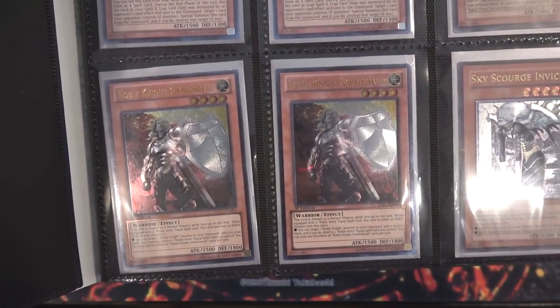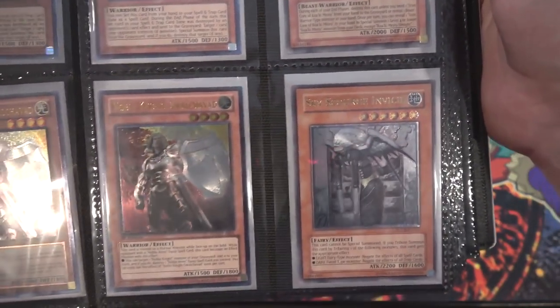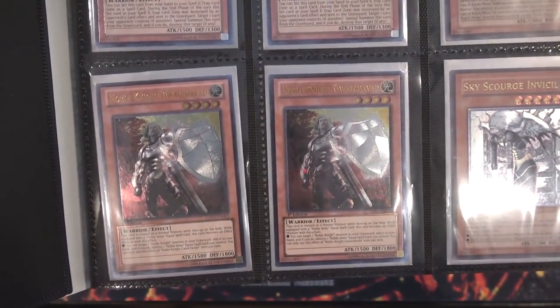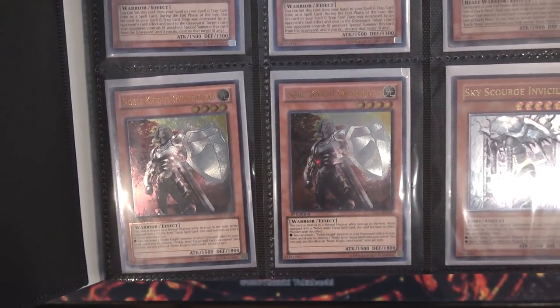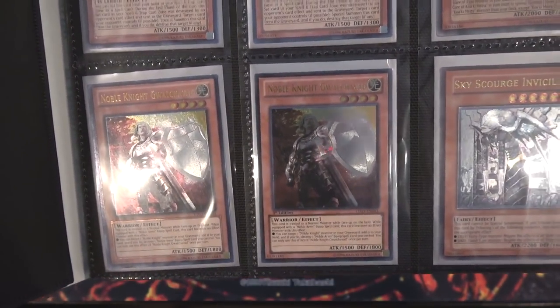Then we have two Noble Knights — two of Noble Knight Gwalchavad — and then one of Skyscourge Norleras. Norleras is just an older Ultimate Rare, so it looks cool. Noble Knights, Dragoon Dinos, Elemental Heroes — those are some of my favorites, so I'm going to have Ultimate Rares of them if I can get them.